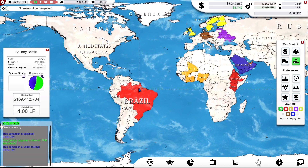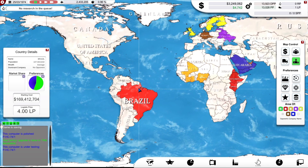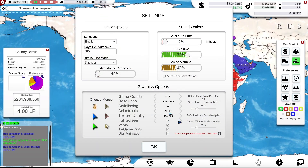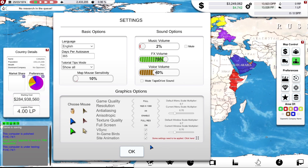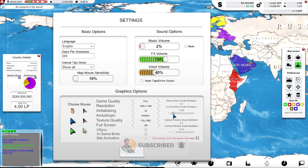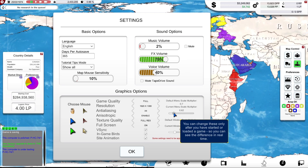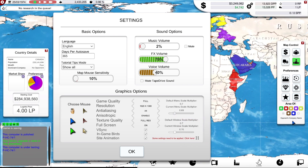Before we get into the actual gameplay, just one little thing I'd like to go back to, which we touched upon in the first episode but couldn't do because we hadn't started a game. If I go up here to the settings, into the options, these graphical choices here - you can only set those once you're actually in the game. The menu scale multiplier allows you to change the size of the menu windows, the UI. Depending on the resolution of your screen and the size of your monitor, you can adjust these to fit perfectly within your screen.